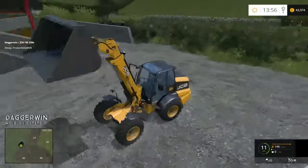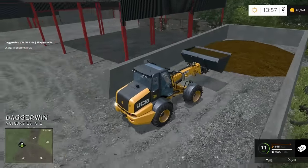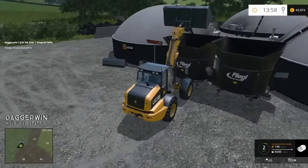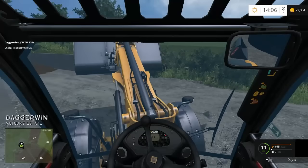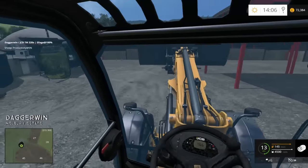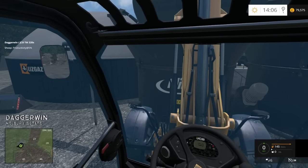It's a shame that we lost the other machine because that was very handy — it had a much bigger bucket capacity. I think we'll do a few more loads and then we'll go and buy our sugar beet harvester. So that's £72,000. One more and that should be plenty. We've obviously already got all the trailers and stuff, so that's not a problem — it's just the harvesters. There we go, £79,000. That's plenty.